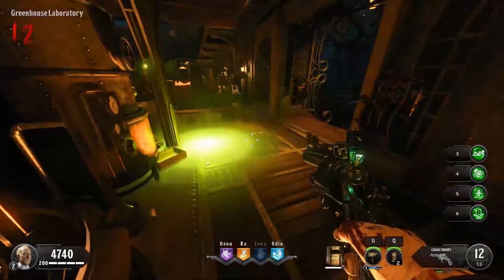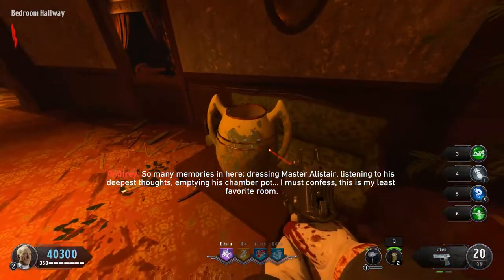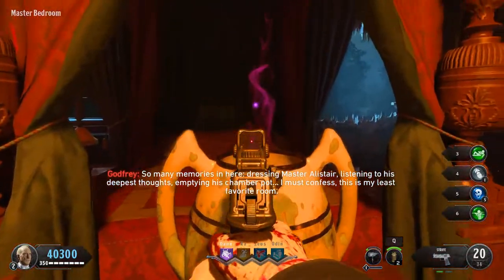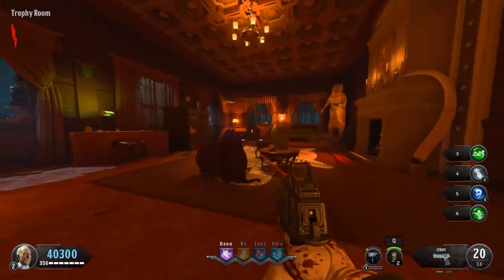We'll focus on the purple crystal first, which is found in the master bedroom area. The first spawn location is in the bedroom hallway on the coffee table to your right. The second location is just to your left in the master bedroom at the end of the bed. The final location is in the trophy room on the table next to the knocked over chair.